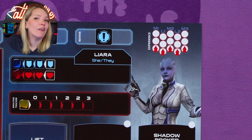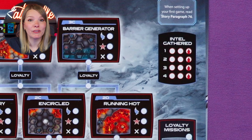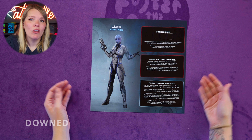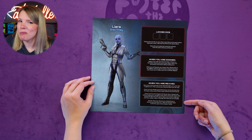There are three ways squad mate abilities can be unlocked: the squad mate earns enough XP; an intel gathered box with an icon is marked on the campaign map; or players are instructed to unlock an ability by a story paragraph. When a squad mate runs out of hit points, they are considered downed and their squad mate sheet is flipped face down. Follow the instructions on the sheet, and as soon as another squad mate revives them, they'll be back in the fight.